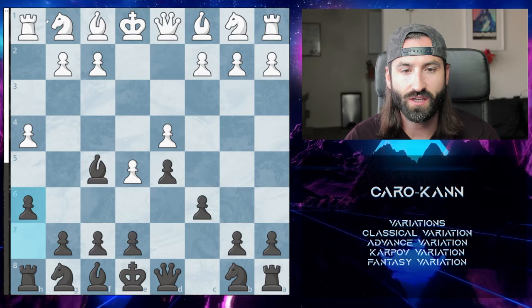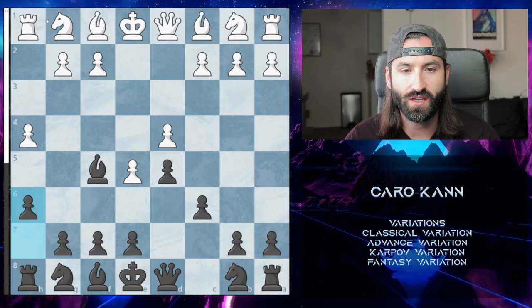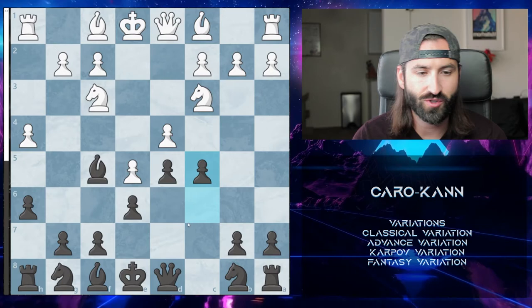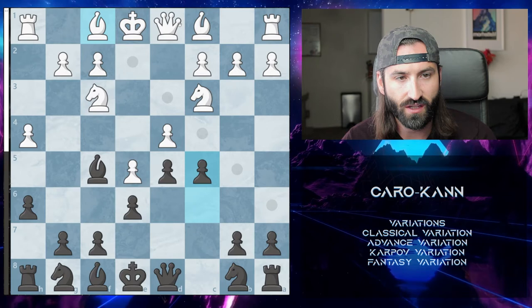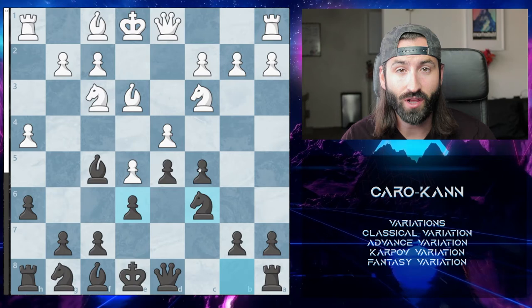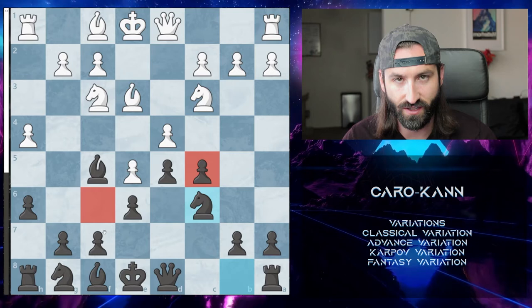From here, say they continue to develop normally, bring up the Bishop, we close up our position, they bring up this knight, we can push up trying to force this, and we have a nice little Bishop trade. Most of the time white will not take. What you want to do then is bring the knight, bring another attacker, and when the time is right, push up and attack the center and it starts to fall apart for white. The main things when playing against white in the advanced variation: attack that pawn center with C5 or F6, wait for the right moment, and you'll win a lot of games.